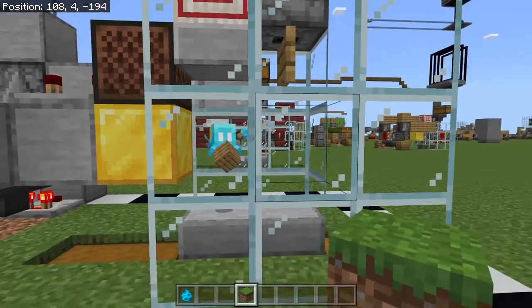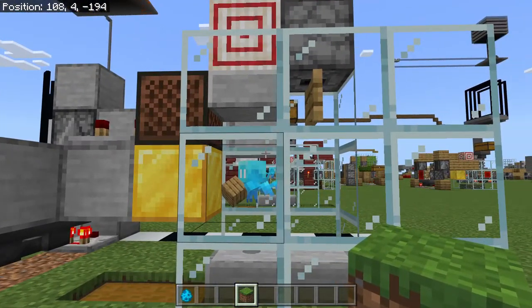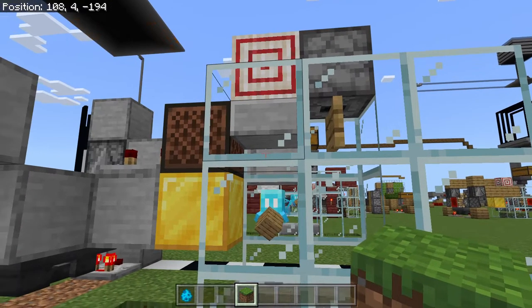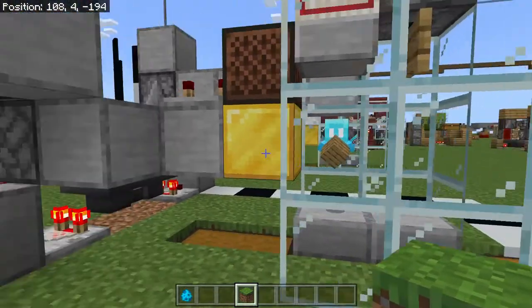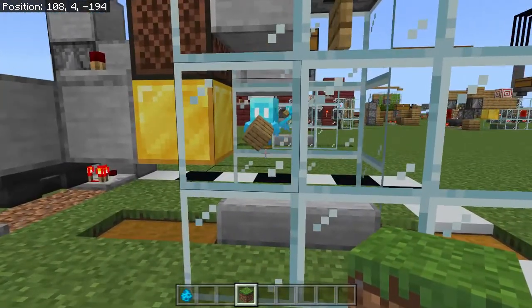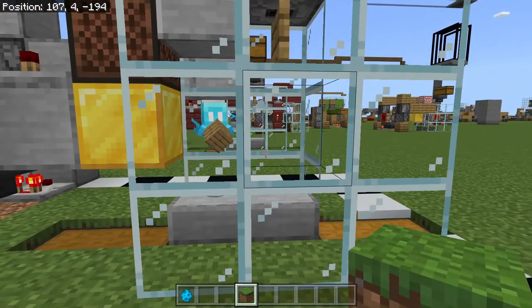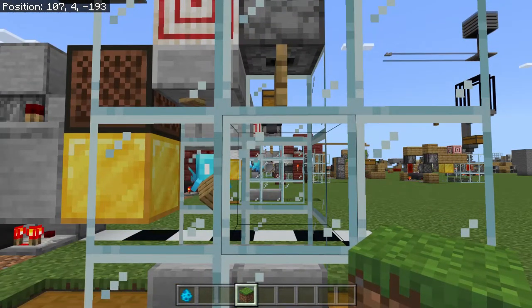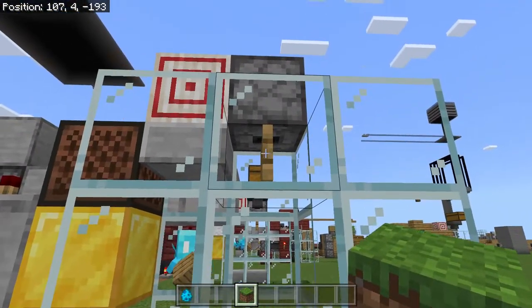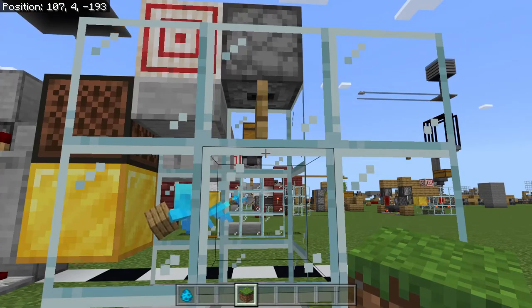So we'll watch this. You can see the allay just kind of chills here for the most part and always throws the item at the note block. It seems to have pickup priority over the hoppers, so you're never going to have to worry about it missing unless your timer is too fast. Depending on where you're playing — if it's a realm, multiplayer server, or something like that — you may need to tweak the timing, but 11 seems to work in a solo world. And as you can see, whenever we get stairs, because of this fence gate and this slab, the item pretty much just drops straight down — which is fantastic.